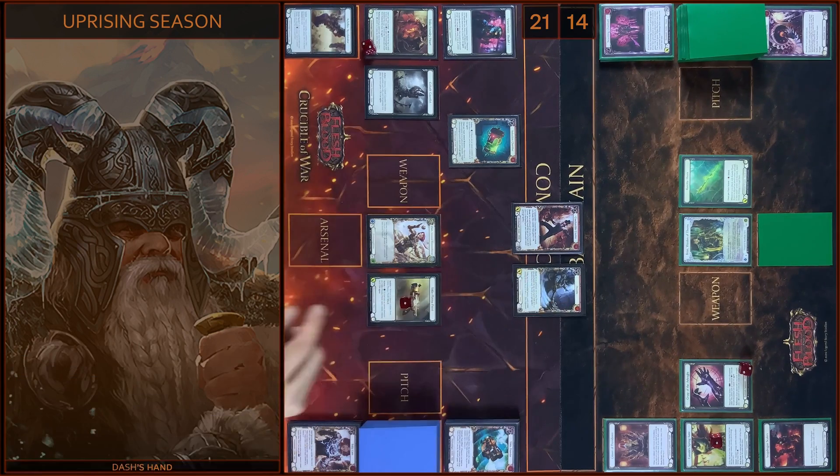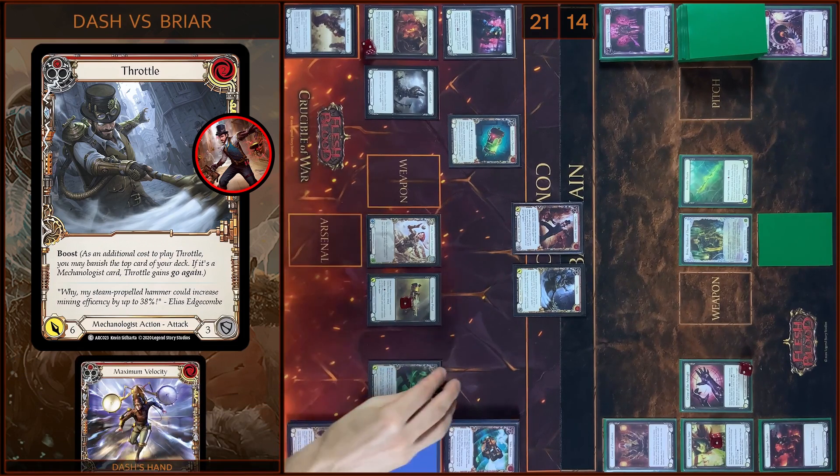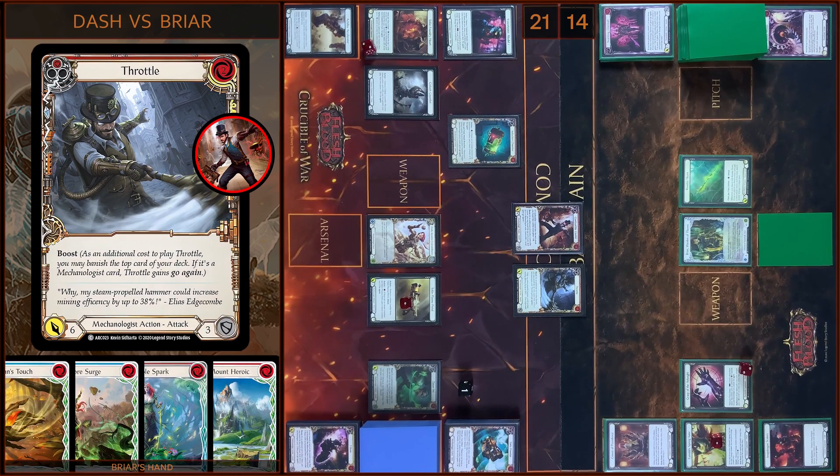Then I'm gonna play Throttle — I will pay two, one floating. Boost — Throttle gains go again. And plus three from Courier, so it will be nine damage with go again. No block. No reactions. Take nine! Five left.